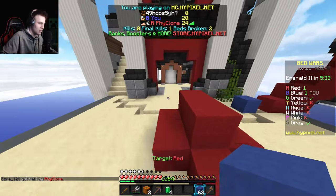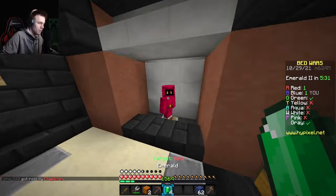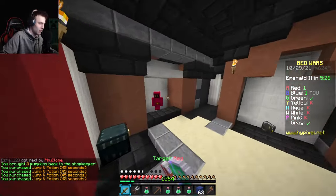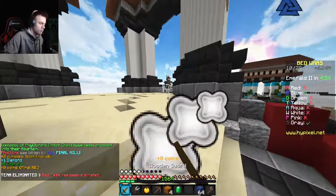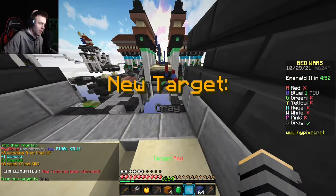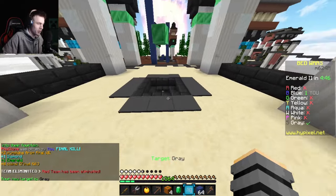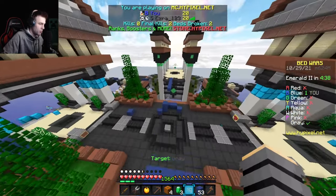I'll buy jump boost and get away. If red comes near me I can just avoid them. How low is red team — oh red's so low! Another target eliminated! My last target is gray, and that's the only player left in the game. This is working out very well. I have a bunch of jump boost so I can still get away if I need to, but I can fight this last guy if I want to.